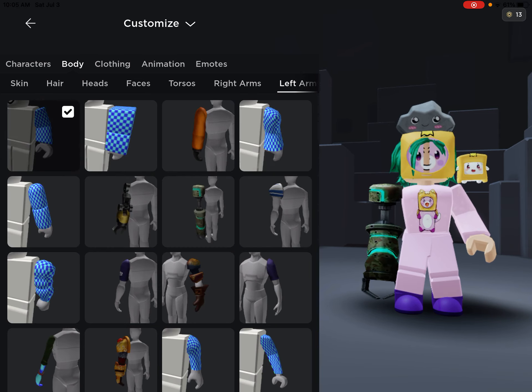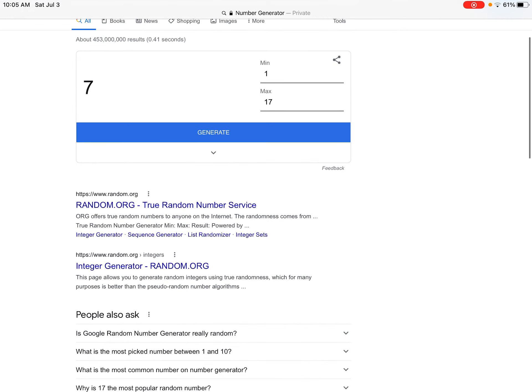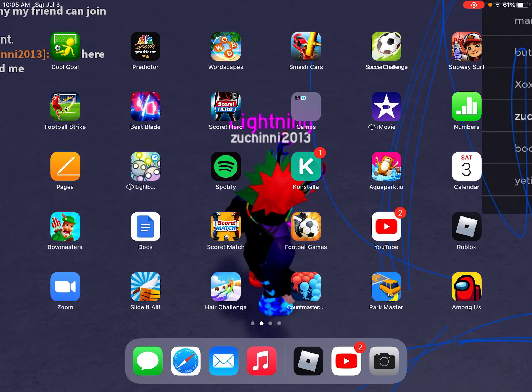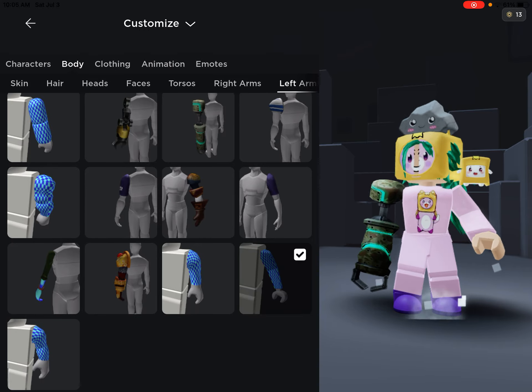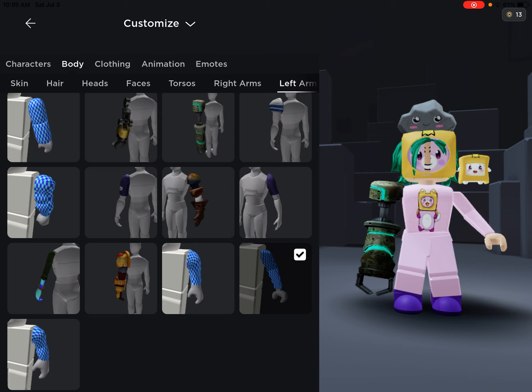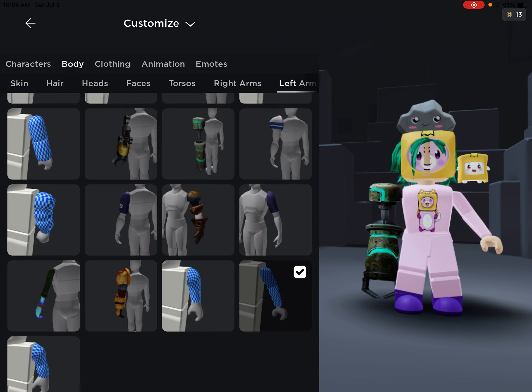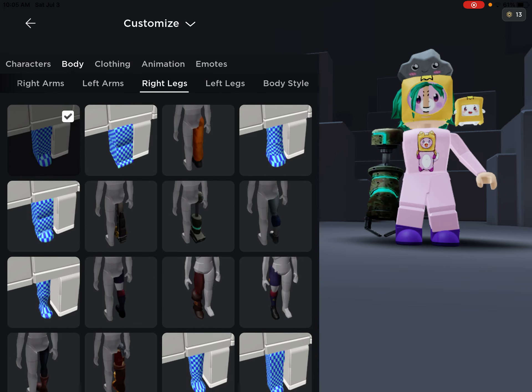The left arm is about the same — seventeen options, sixteen rows, not too bad. One, two, three, four rows. Oh my god, what is going on with this Roblox avatar? This avatar is gonna look so weird.